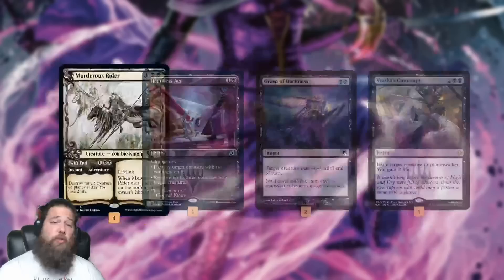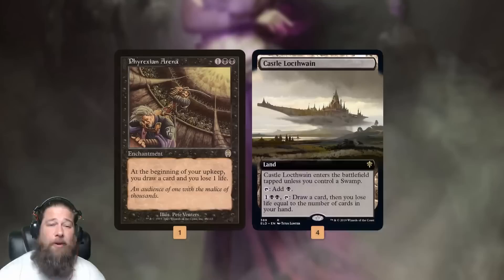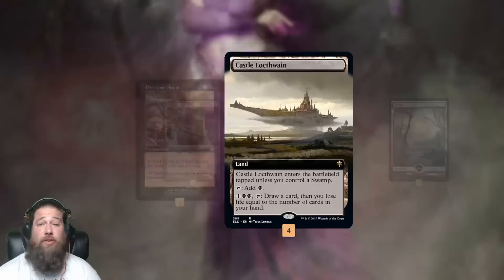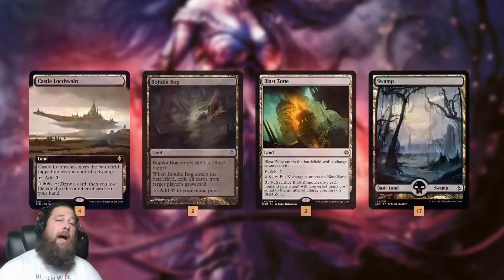Murderous Rider can be a creature and the life gain is relevant because our card draw costs a lot of life. Basically it's also a removal spell, joining Heartless Act, Grasp of Darkness, and Vraska's Contempt to give us plenty of ways to kill creatures. Thoughtseize is another life loss effect but it's worth it — taking our opponent's best card for a single mana. Castle Locthwain draws cards with our lands, and Phyrexian Arena sits and draws us an extra card every turn.